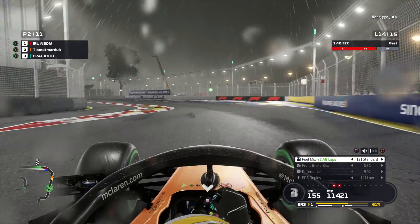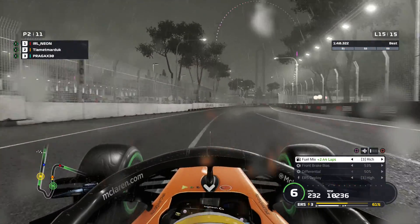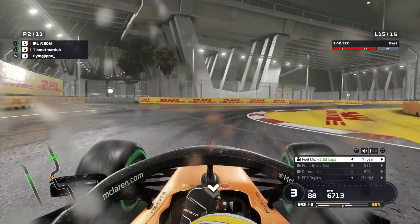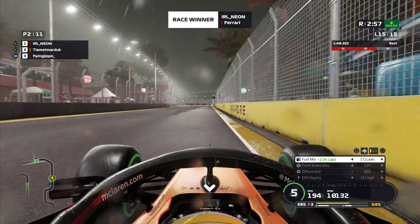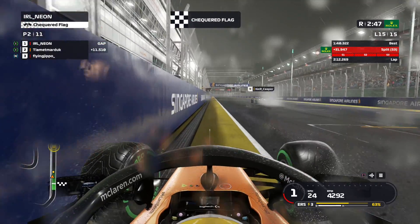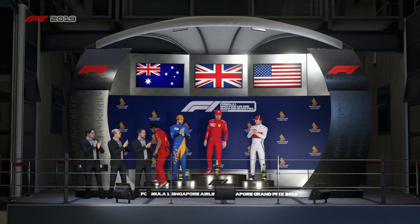That's RIP to our race unless Neon literally crashes out. We are not going to win this Singapore Grand Prix. I'm staying out - I don't want to pit for wets or change the front wing. My logic is: if I stay out, at least I can still put a little bit of pressure on him into making a mistake. But in the end he never made a mistake and the Ferrari goes on to win the Singapore Grand Prix. It will still be P2 for us at the end of the day, but I'm so mad that I threw that one away.